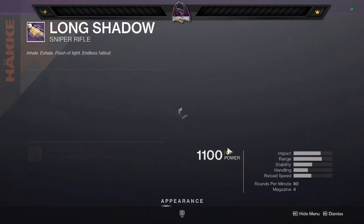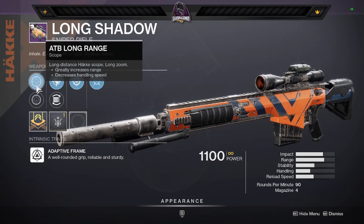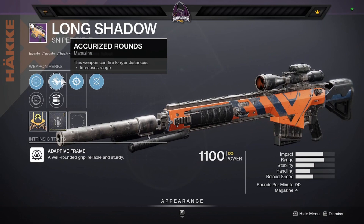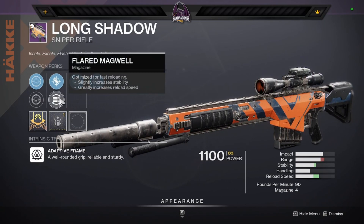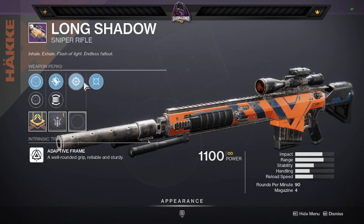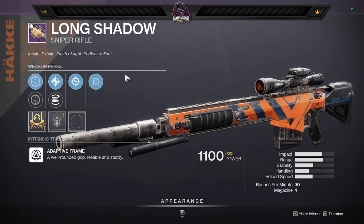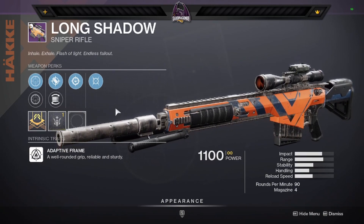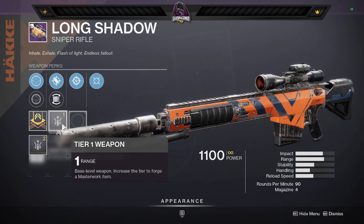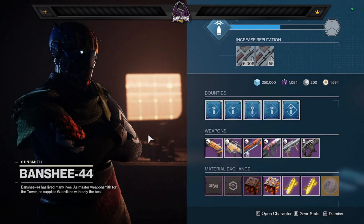This Long Shadows is actually probably the god roll, especially for controller players. Got a pretty long range scope or you can go with the short scope — I like either one of these. It's got accurized rounds for more range, or flared mag for that reload and a little bit of stability. And you got snapshot and most importantly moving target. Really good for controller, and it's got a range masterwork. The higher your range stat is, the more responsive your sniper rifle is, and with this long range scope it's definitely gonna increase that aim assist on your controller.